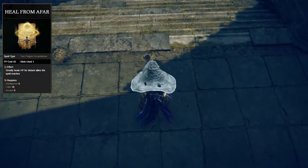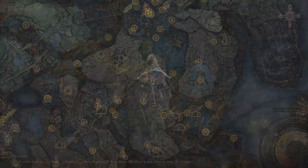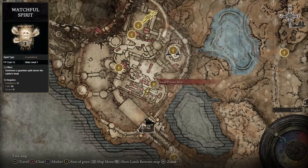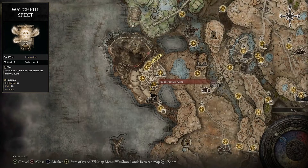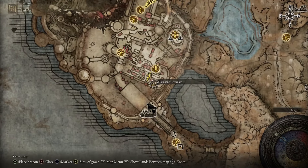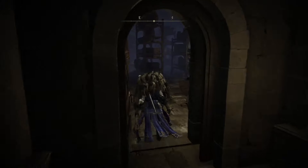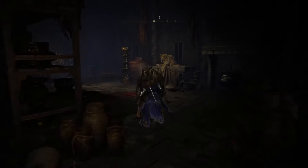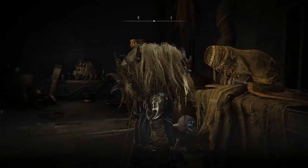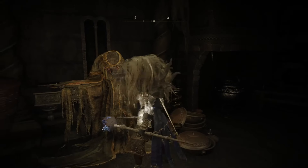Heal from Afar is our next incantation. This can be found in a small cave northeast of the Moorth Ruins Grace — once you enter the cave, the incantation will be next to the golden tree. After defeating the Divine Beast, travel to the Small Private Altar Grace and talk to Hornset Grandma while wearing the Divine Beast helmet. After talking to her about two times, you should get the Watchful Spirit incantation. Note: you need to talk to her before beating Mesmere, otherwise she bugs out — this happened to me because I beat Mesmere first.